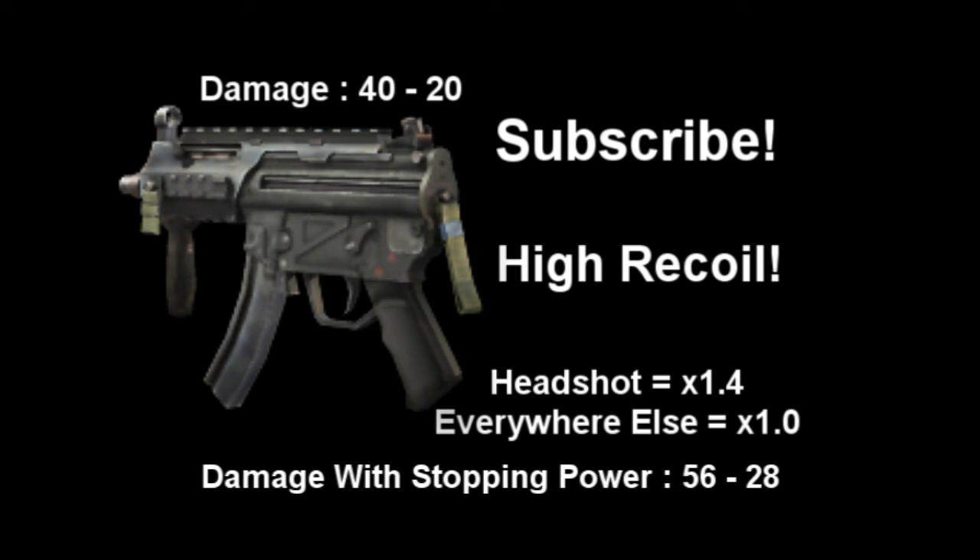For the rushing class, you're going to be looking at marathon, lightweight, and ninja. For the rushing class, I would recommend having a silencer on, as it still does a lot of damage at close range, and when you're rushing you're more likely to be at close range. So you may as well sacrifice the extra ammo for that little bit of stealth.